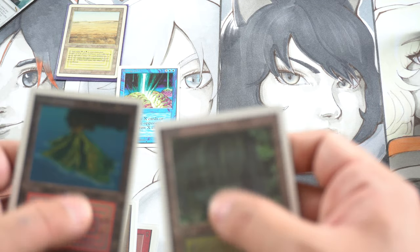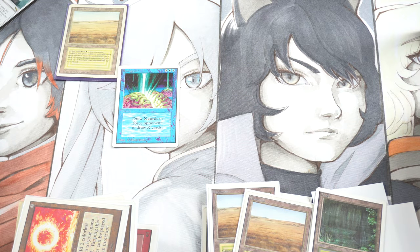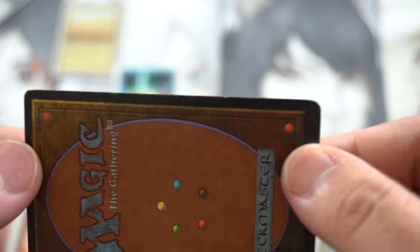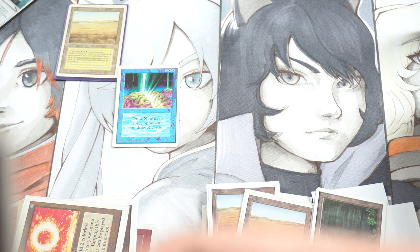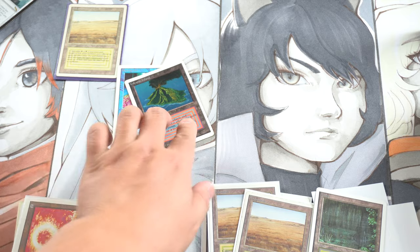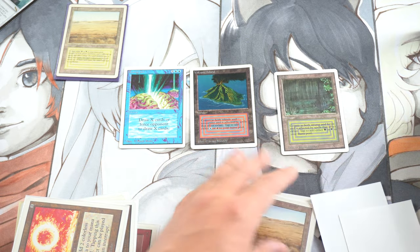I don't know about this Volcanic. But at the same time, I don't know why it has a roller sticker on it. It looks good, and supposedly it passed the light test and the loop test. I don't know if Volcanic Islands all kind of look like this. I'm going to make a whole other video on just the Volcanic. But it feels significantly different from this and feels somewhat different from the other lands.